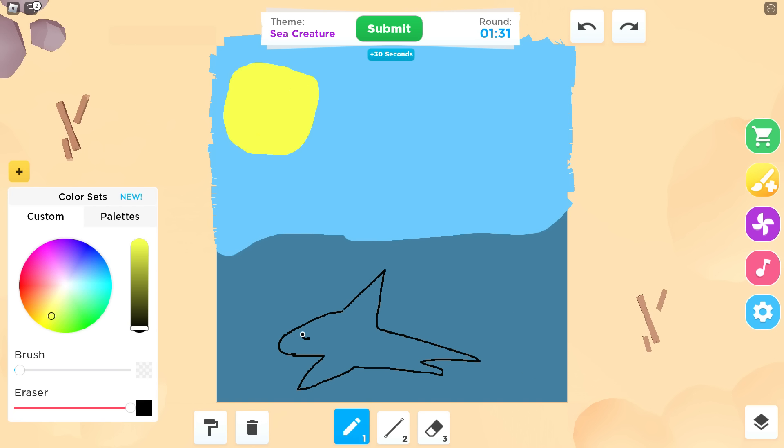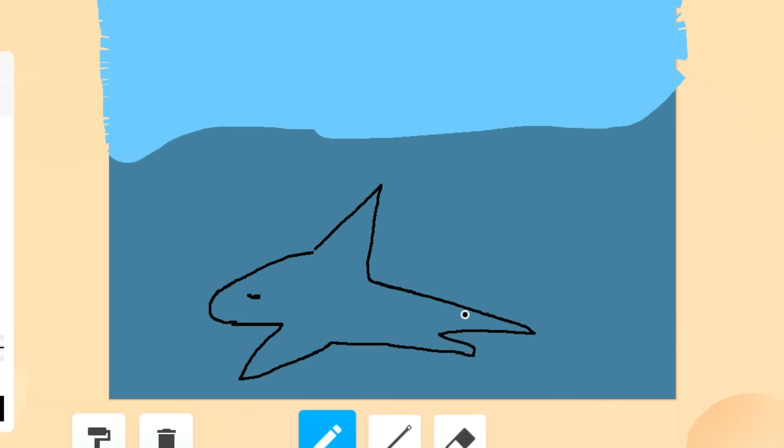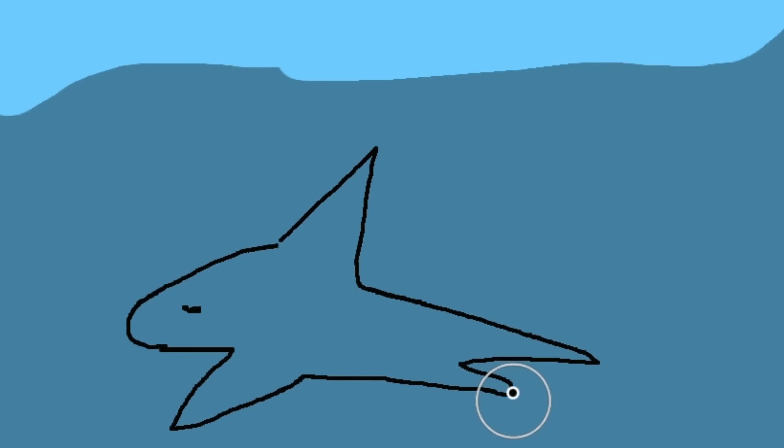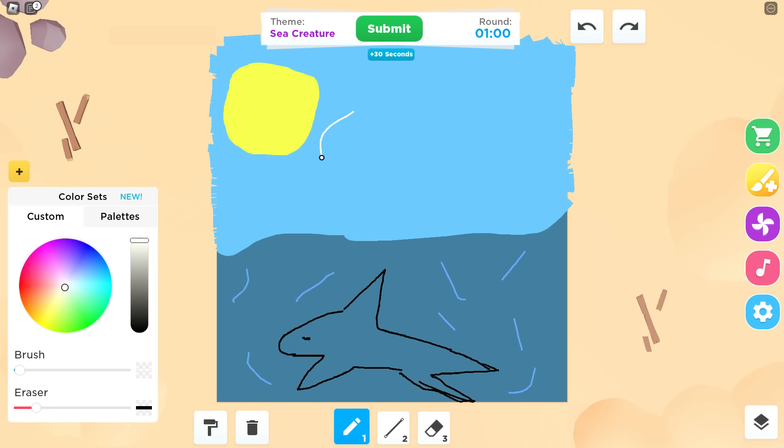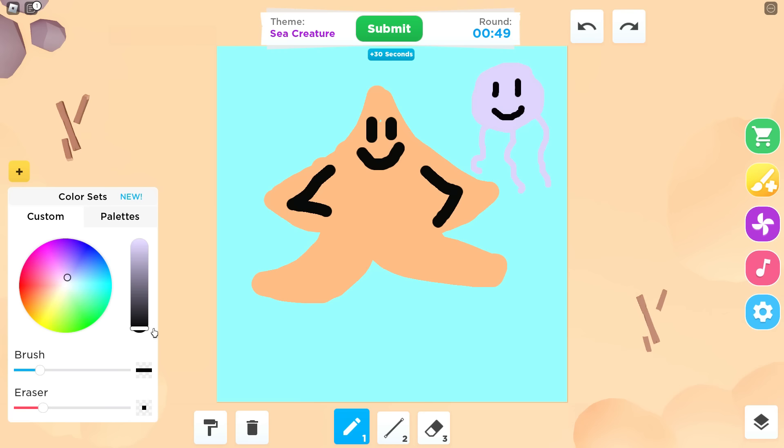A shark has a big fin, big mouth, big teeth, big everything. Let me add a little texture to it. I forgot the clouds on the sky. I'm actually finishing up my little jellyfish right here. A jellyfish, a starfish — what else do I need? A fish, obviously.